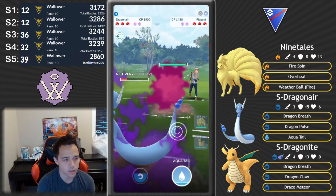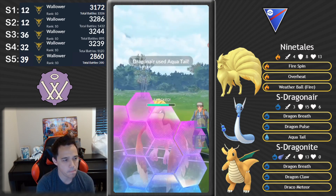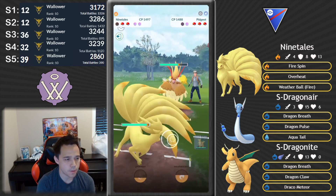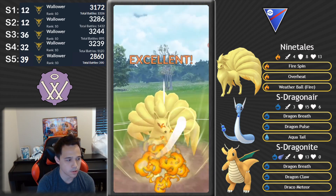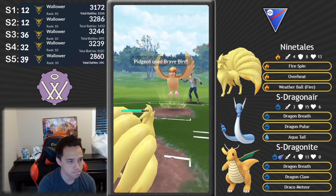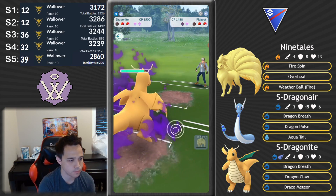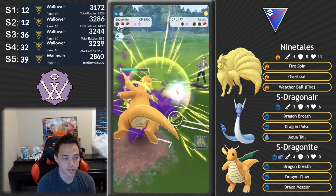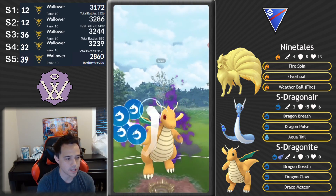We have this Raichu — not shielding Wild Charge. I didn't think they'd bring in a Pidgeot, but they did. Same situation as before — we're gonna bait them into throwing a Brave Bird because there's no way we're shielding. We're not shielding anything from this bird. Ninetales is in our carry right now, so Dragonite throws at the same time as them. That Brave Bird comes out, we switch right away and snipe that Pidgeot defense drop. Raichu comes in but it's not gonna get to another move.